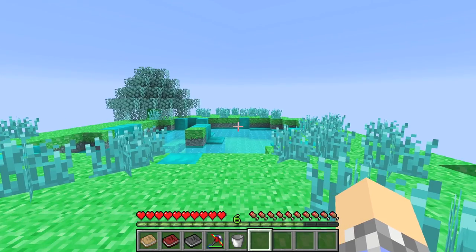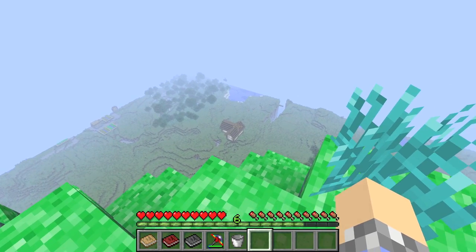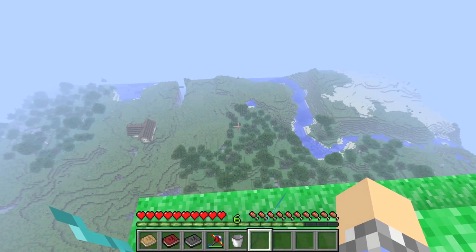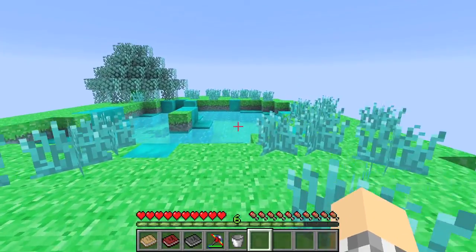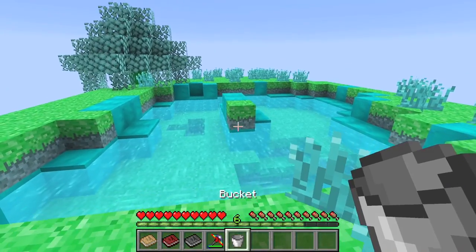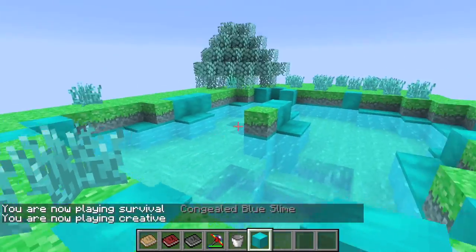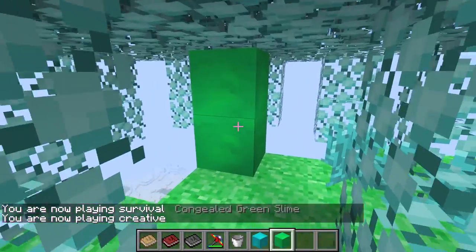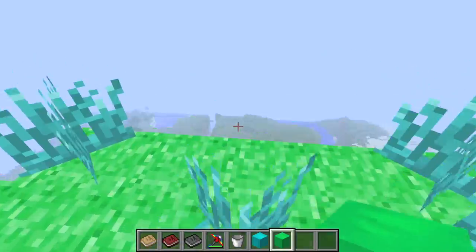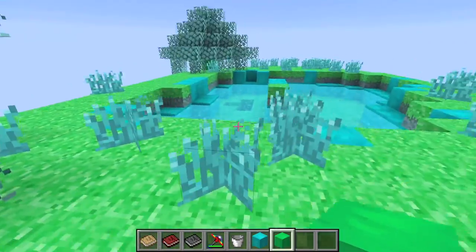Next up we've got slime islands, and these guys are really cool. They just spawn up in the sky — this one spawned right above my house. You can nerd pole up to it or fly up if you're in a mod pack with flying. The water here is special: it's liquid slime. Blue slimes have a chance of spawning here. You can collect congealed blue slime, and you can also get congealed green slime. The trees here have a chance of dropping saplings, which means you can grow them on the ground for an endless supply of green slime.